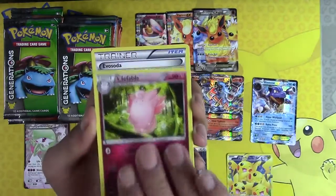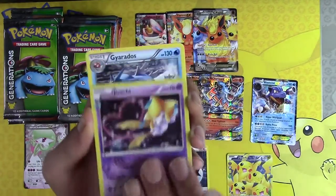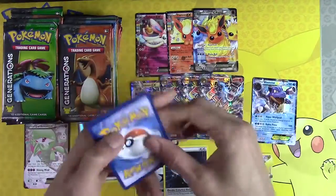Raichu, Little Fable, Evo Soda, Ponyada, Jirachi, Garados. I love Garados — I know, I know. It's Garados. You've got to pronounce it that way. You've got to roll the tongue — Garados.